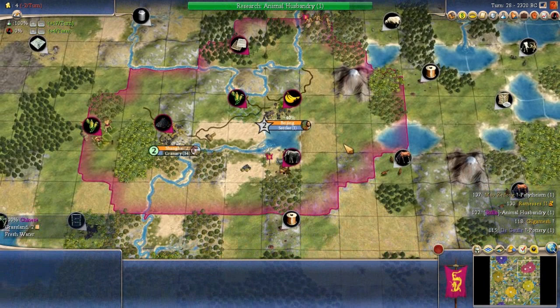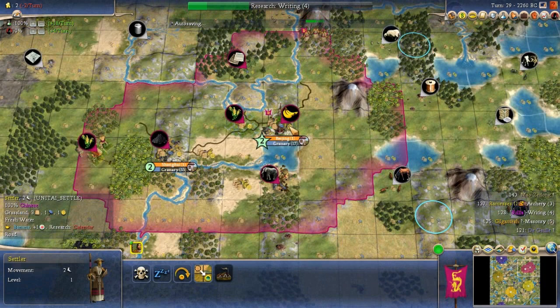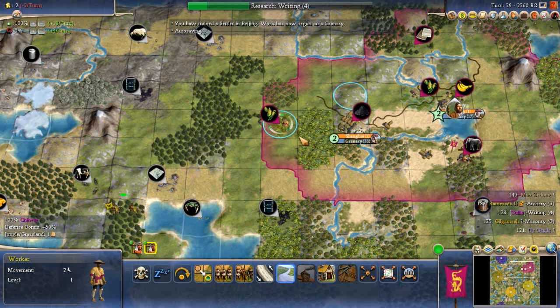Animal Husbandry finishes. From here the path kind of opens up, but Writing seems to be the most useful tech to research next. We move the Settler up — one, two, three — onto that tile. The Warrior will arrive at the same time to protect the Settler.